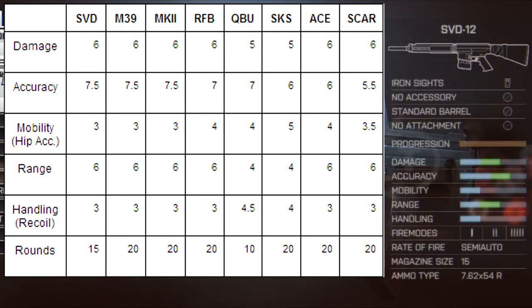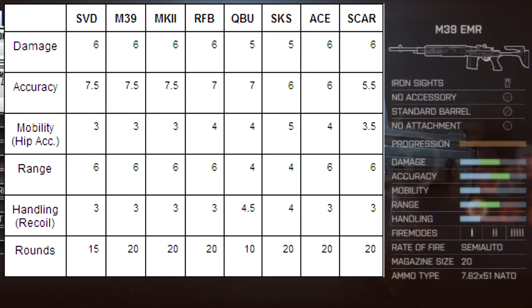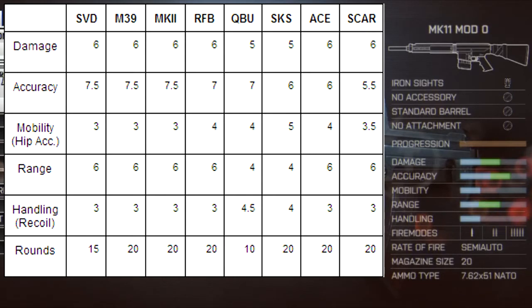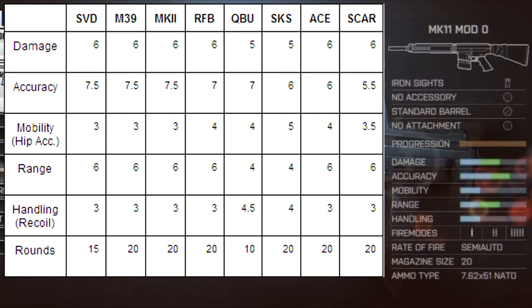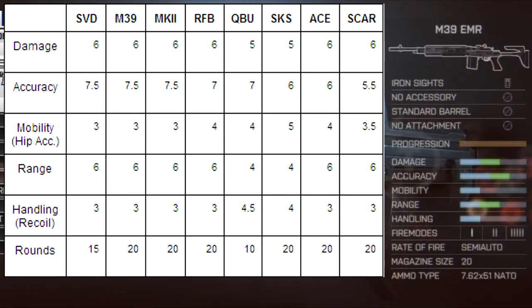The first three weapons perform almost identically. The SVD, the M39, and the MK11 all have 6 damage, 7.5 accuracy, 3 mobility or hip accuracy, 6 range, and 3 handling or recoil. The M39 and MK11 have 20 rounds whereas the SVD only has 15. Right now that is the only difference we can tell, so there would seem to be no point in using the SVD over the other two since all other stats are identical.